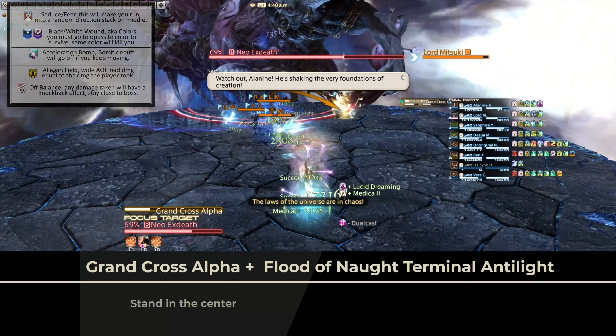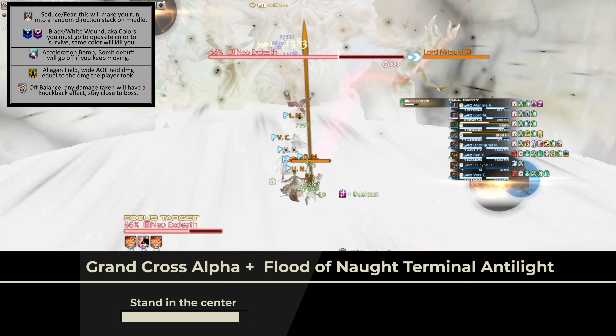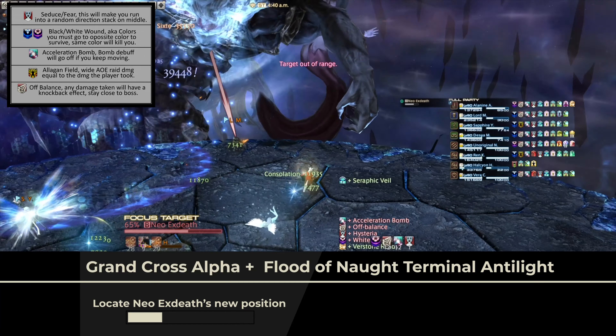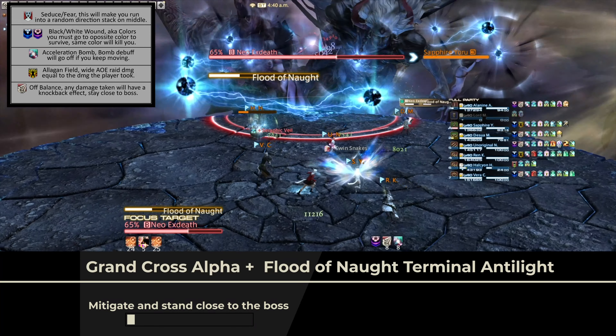Grand Cross Alpha — follow these simple steps. Step 1: Chill in the center of the stage. Step 2: Tank stands up front and everyone stands close behind him.